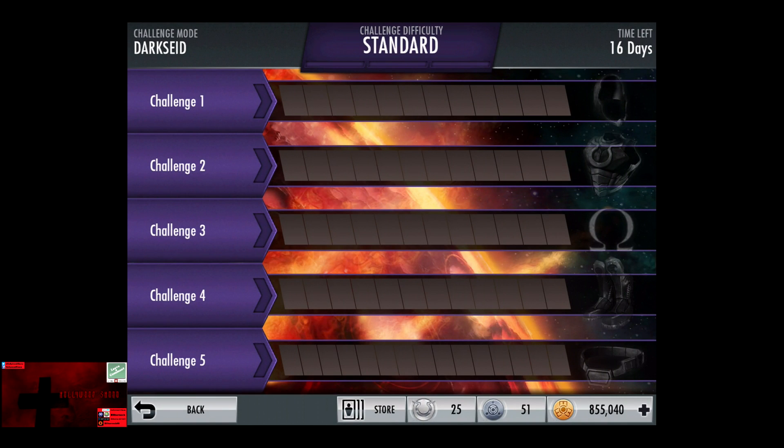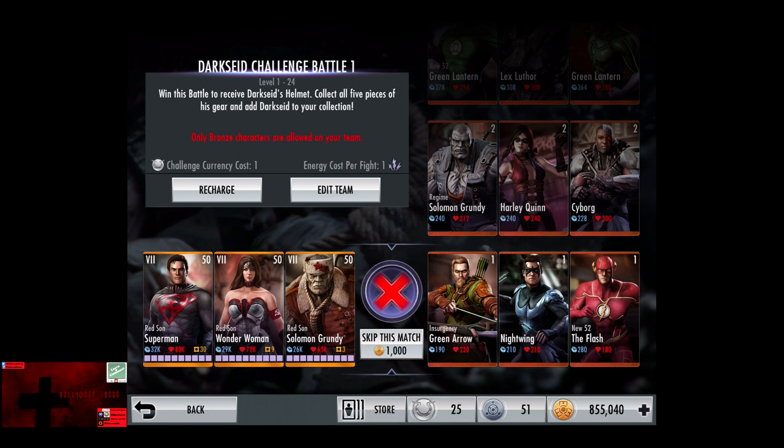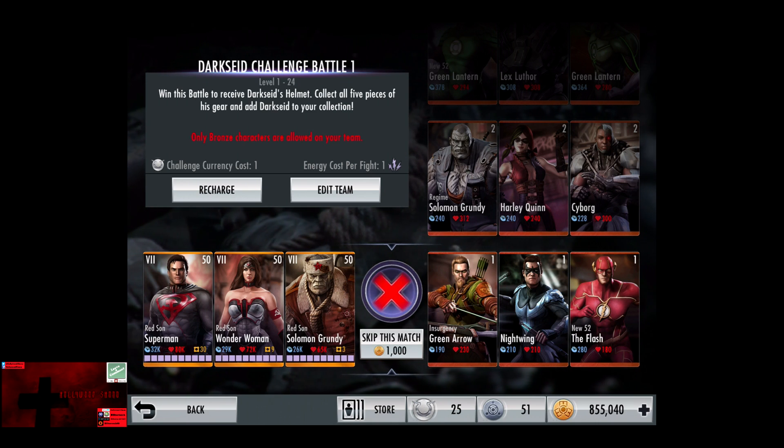And like usual, you get the 25 challenge credits. In the first battle, only bronze characters are on your team. Cards start off at level 1 and go up to level 12.